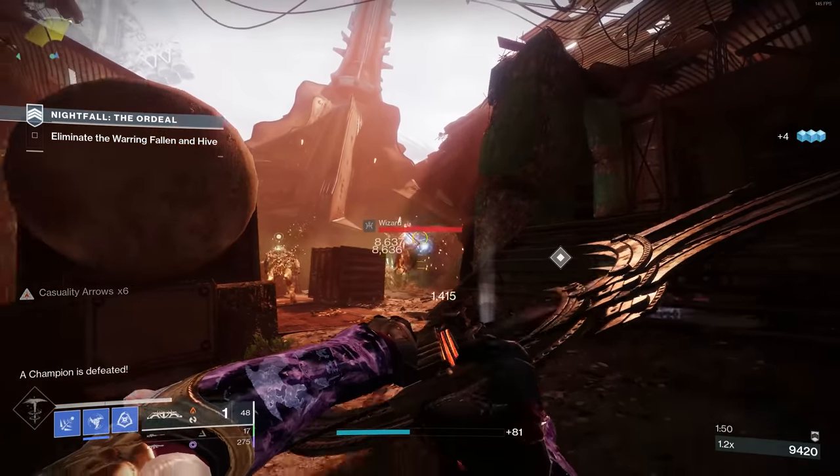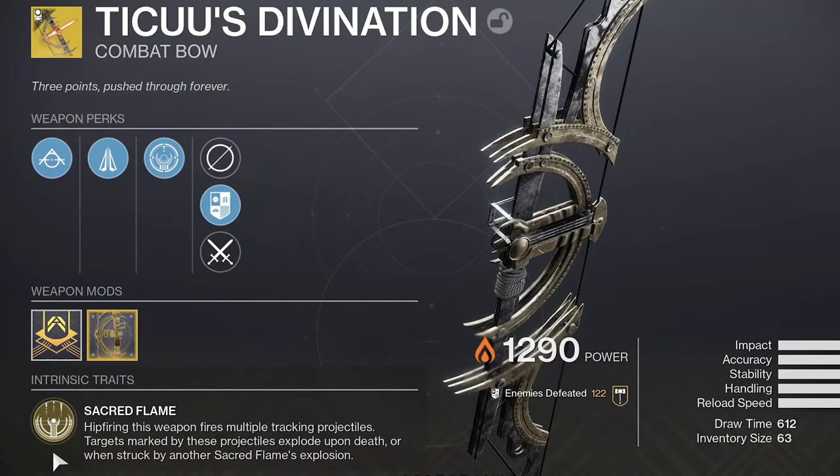First, let's start with the perks. On TQ, the exotic trait is Sacred Flame. Hip-firing this weapon fires multiple tracking projectiles. Targets marked by these projectiles explode upon death, or when struck by another Sacred Flame's explosion.